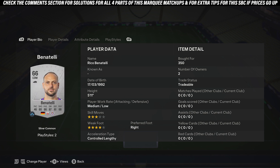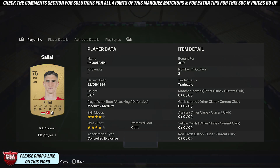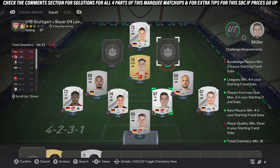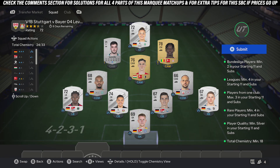These are just examples — eight seal players, same country, to get the chemistry. Then pick up two players for the Bundesliga; both are around 400 coins each, any silver or gold players for the Bundesliga. Once that's done, finally just pick up any sealed card and that'll complete it. All right, here we go.